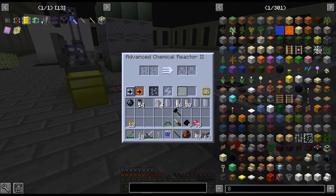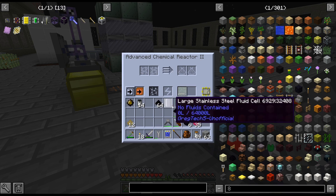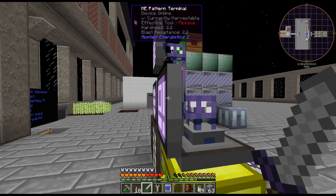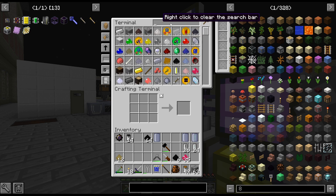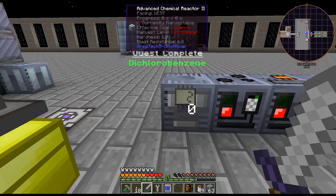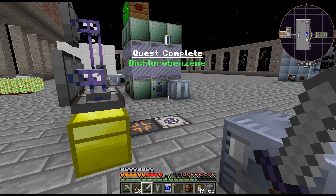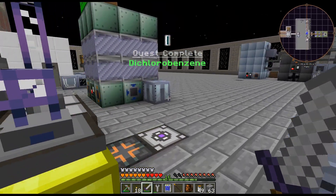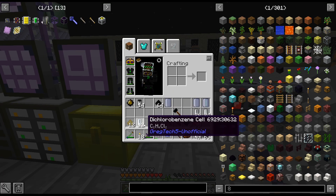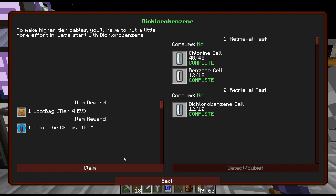Alright, there we go — there is the last of it. I have quite a lot of Hydrochloric Acid actually. I think we'll probably leave that — I do need to get it set into tanks, but until we start transporting fluids all over the base I haven't done that yet. Alright, we got our Dichlorobenzene, we got our Sodium Sulfide.